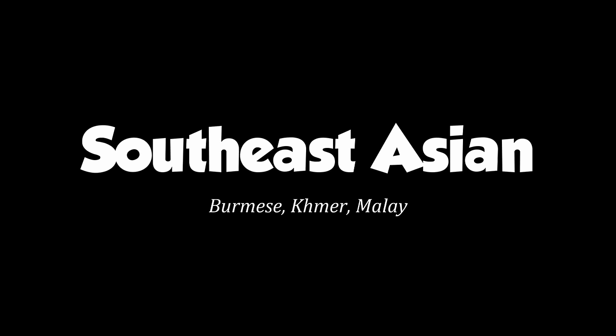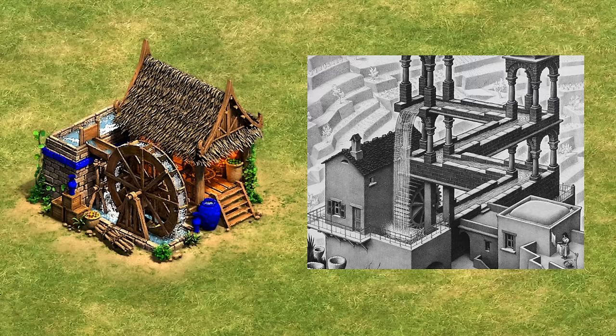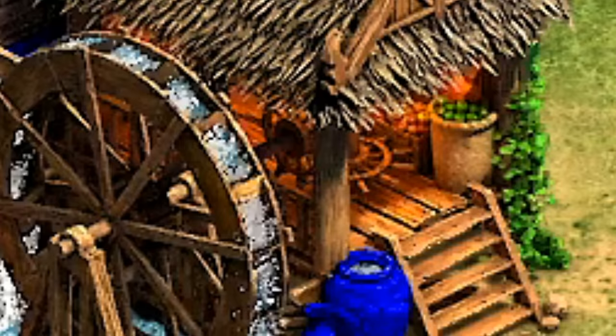Moving on to the Southeast Asian mill — obviously points are going to be lost for using water instead of wind, as this is a windmill list. There's also a bit of an MC Escher thing going on with the water somehow working its way back up to the top. However, we did establish a precedent of not deducting points for using magic, which I think applies here. It gets a nice glow-up in Castle Age, especially on the roof, and we get a sneak peek at some cogs. I'll give this one six pemro staircases out of ten.